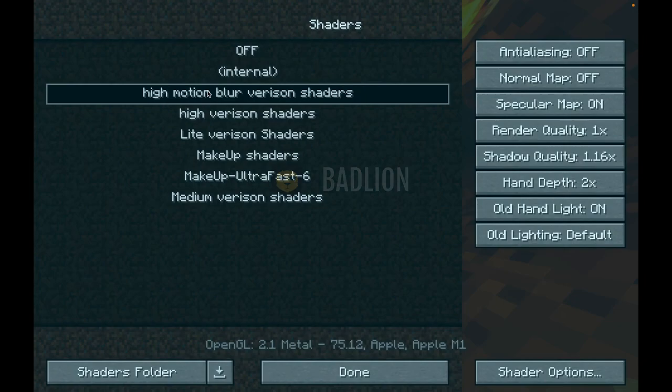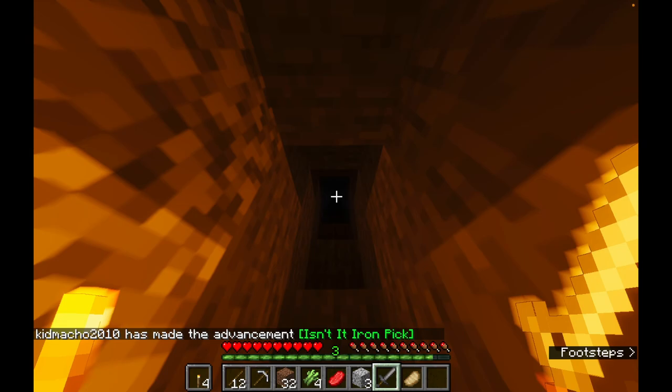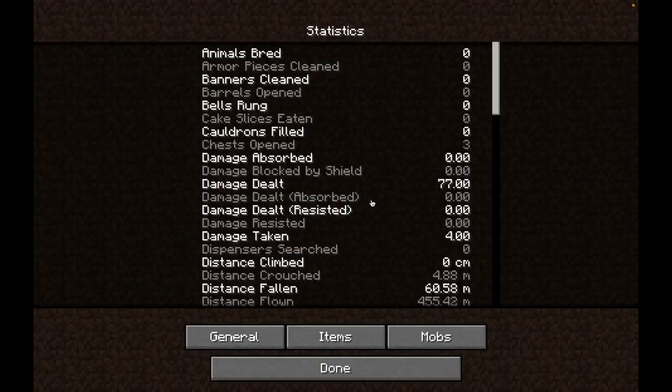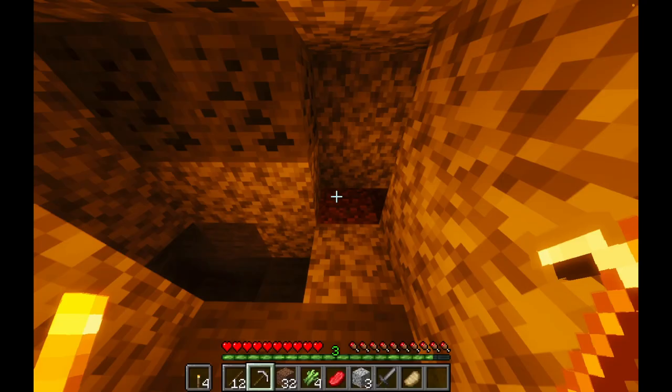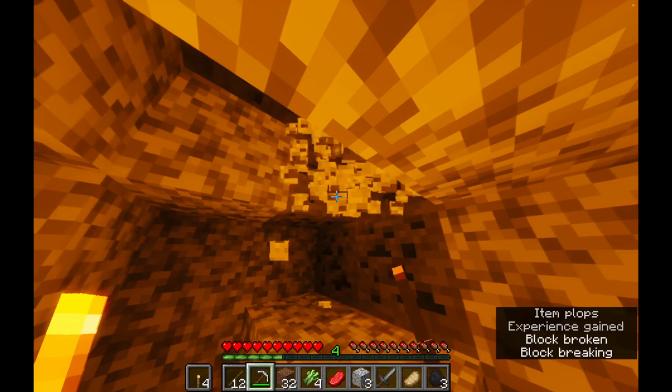Now we can turn on my shaders, because I could not see anything with the shaders in the dark and it looks way better. Isn't it iron pick? It looks like my statistics — mobs: I killed six pigs. How did I miss this coal? Weird.